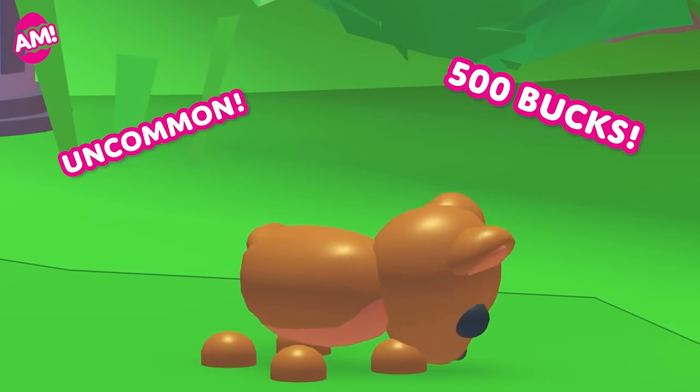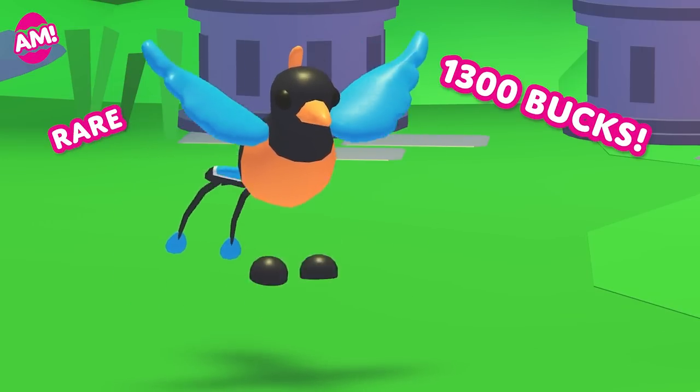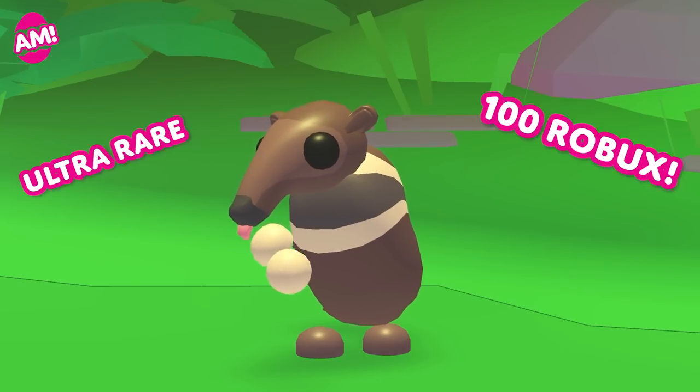The new pets are the Fossa for $500, the Bird of Paradise for $1,300, and the Giant Anteater for $100 Robux.